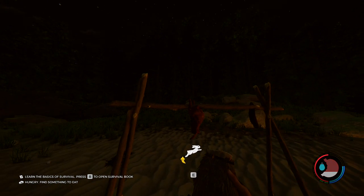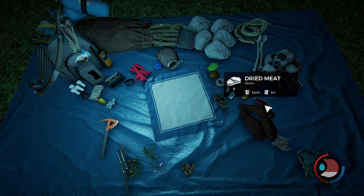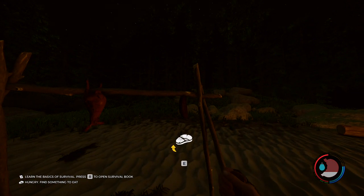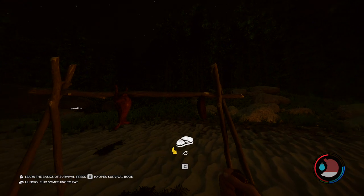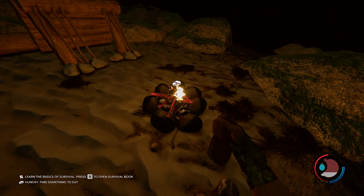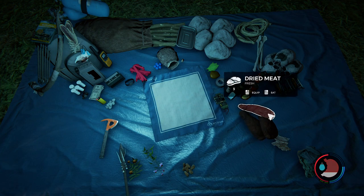Oh there are clues here by this grave - did you get these? Look at that - the sailboat. You can't put the small meat on the drying rack - only the big chunks.